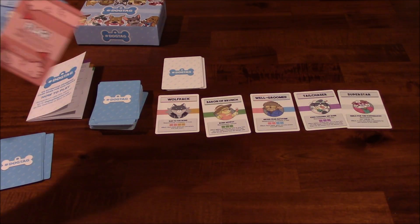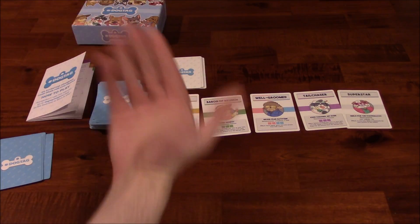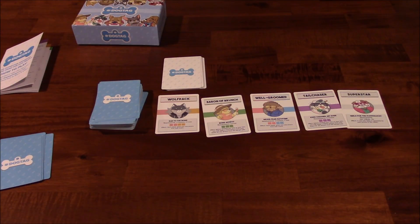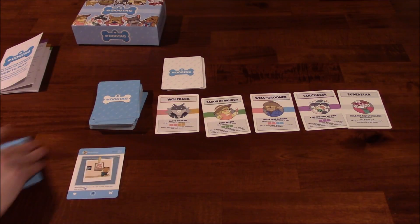So those are the main types of cards. During the first phase of your turn, you draw the top card, flip it over, observe its effect, and then put it into the discard pile. Let's say I had drawn this blue picture card — I'm going to put it into my personal play area.